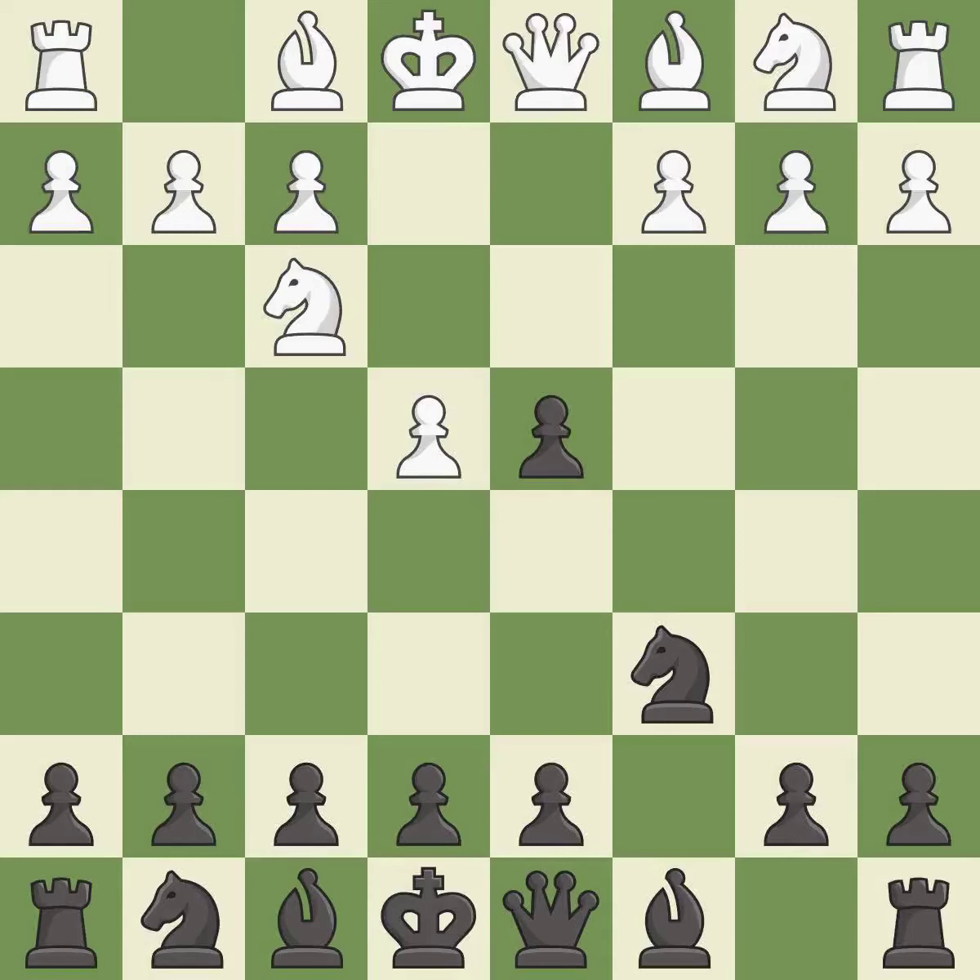Cxd4 gives Black two central pawns versus one central pawn for White. Nxd4 recaptures the pawn and activates the knight, in return for having one central pawn versus Black's two central pawns.